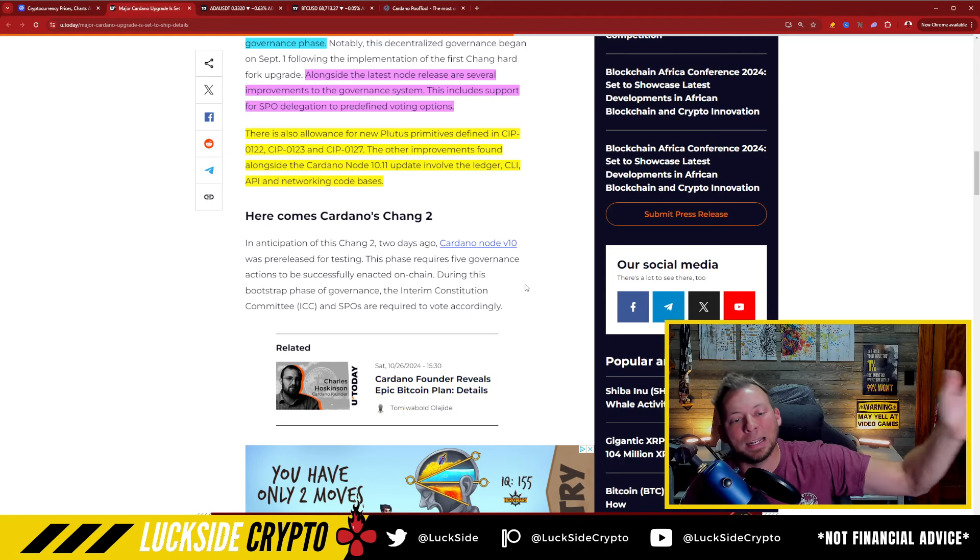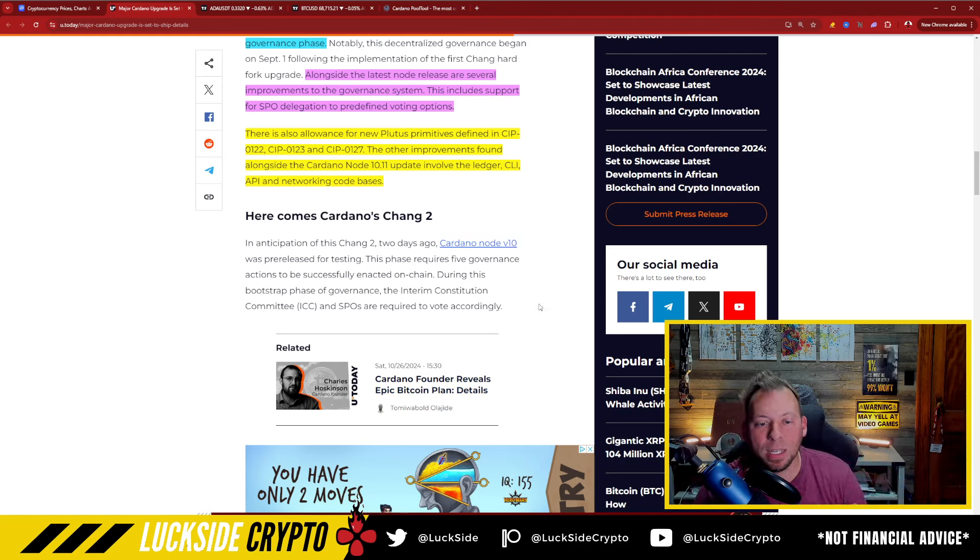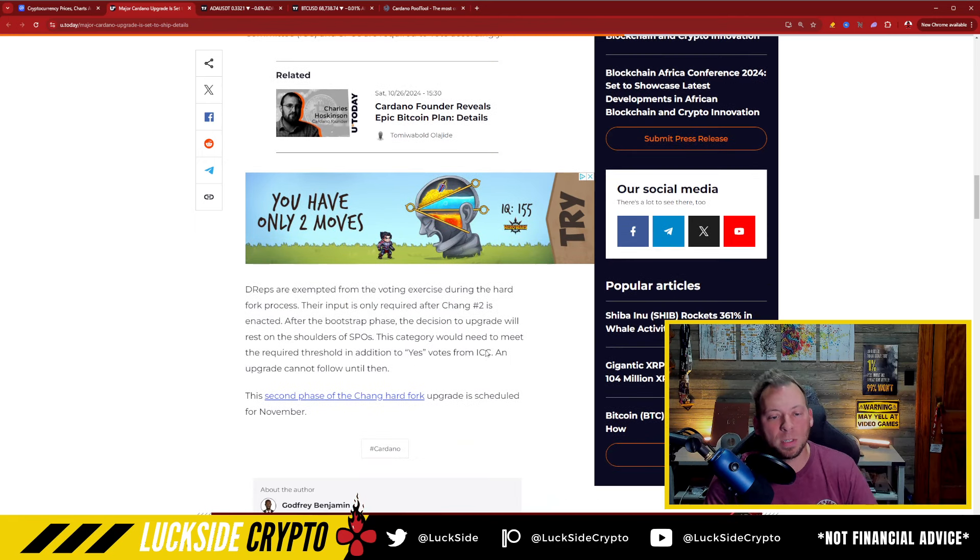It may sound like a lot of nonsense, but it basically takes us from that test phase of governance — the ease into governance — to full governance. This is where D-REPS are actually going to be able to partake in voting. Away we go. This is where there could actually be things done with the treasury. This is fully into the new era when it comes to Cardano.